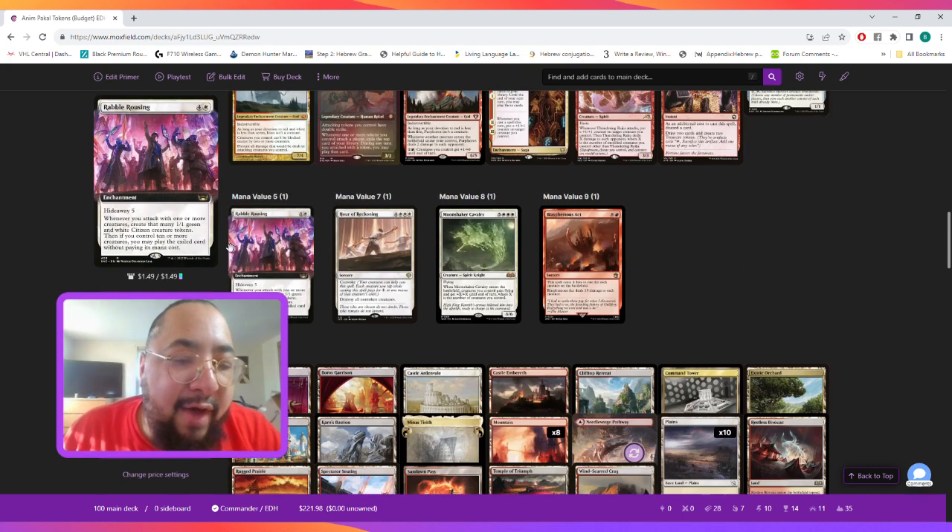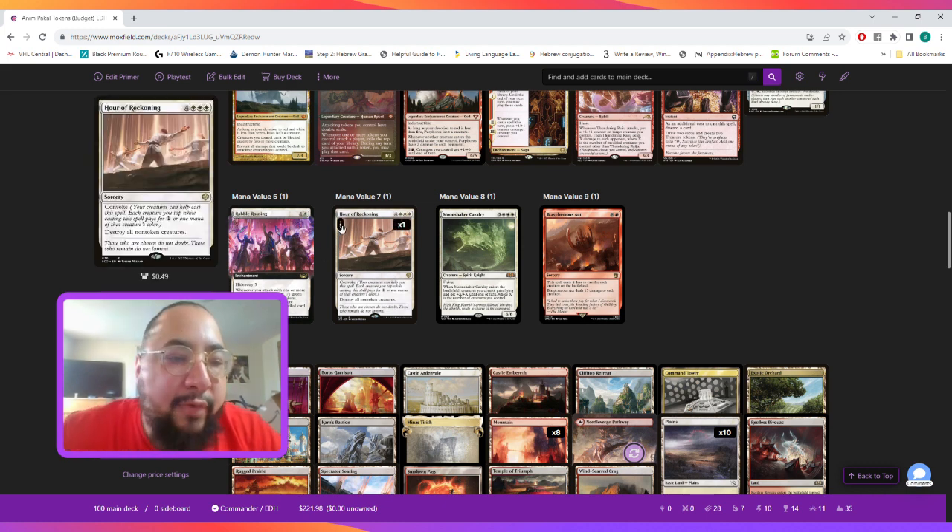At mana value five, Rabble Rousing is a very strong card for us because it has hideaway five — we look at the top five cards of our library, choose one, and exile it under this card. Then whenever you attack with one or more creatures you create that many 1/1 green and white Citizen creature tokens, and if you control ten or more creatures you may play the exiled card without paying its mana cost.